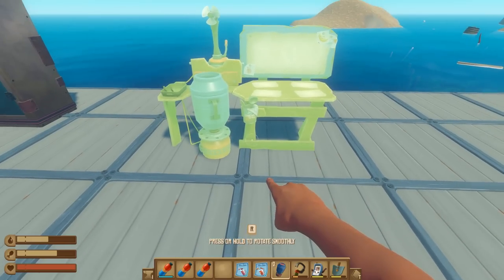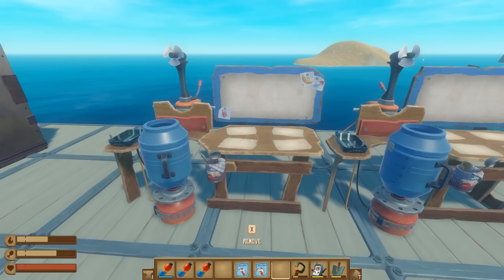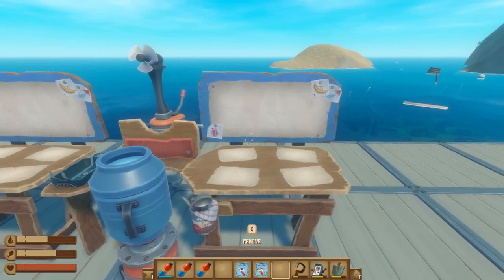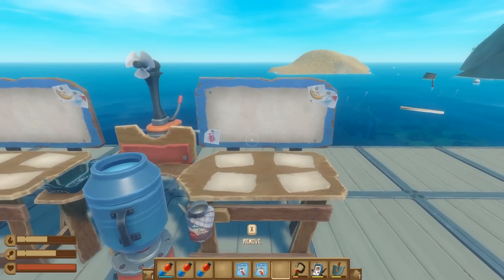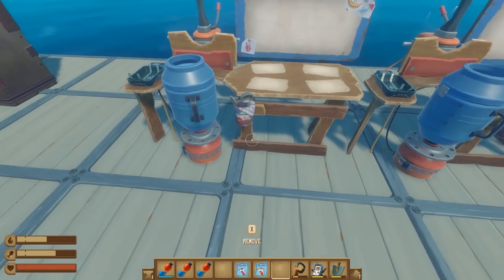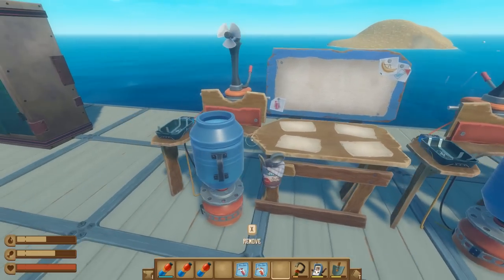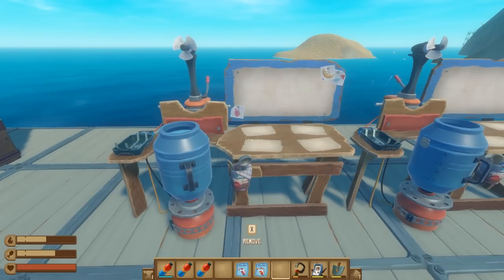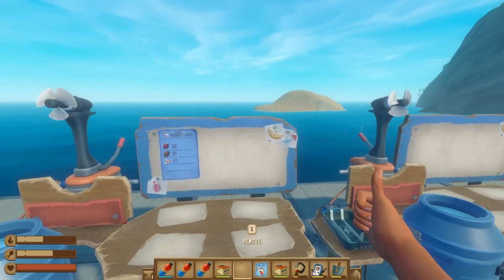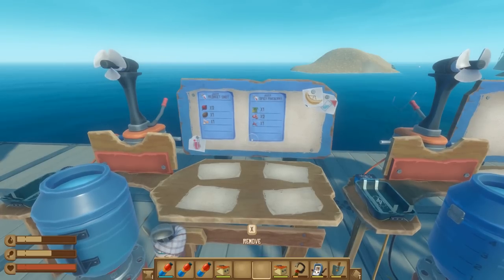To craft the juicer, go into your food and water inventory and look under cooking tables. Once built, place it anywhere on your raft. Like the cooking pot, it has four different spots where you can place food items, and there are eight recipes for it — I'll be going over the buff ones. One key difference from the cooking pot: instead of wood, the juicer uses a battery, so make sure you have batteries available and a way to charge or make new ones.